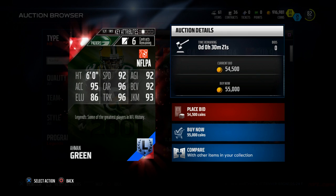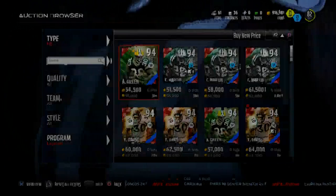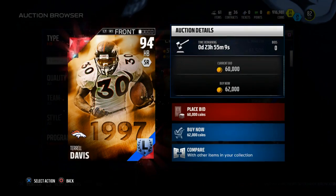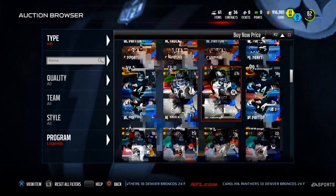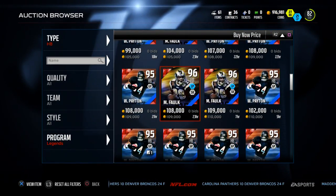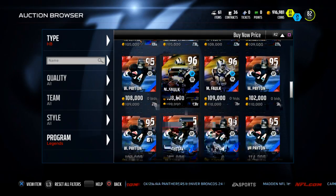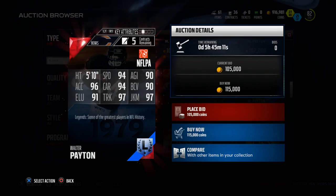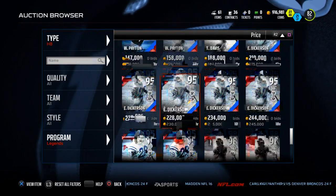I wanted to pull up Amon Green — these legends are going for fairly inexpensive, but as you can see, David Johnson beats Amon Green in every single category. That's actually significant, and that's going to be a common theme — he'll beat Terrell Davis as well in almost every single category. For Marshall Falk, he's only better at route running and elusiveness, but David Johnson beats him in every other aspect. Same thing for Walter Payton — maybe better in trucking and juke move, but overall David Johnson really does do a great job.